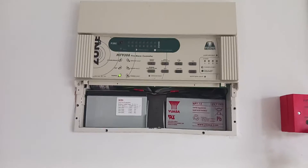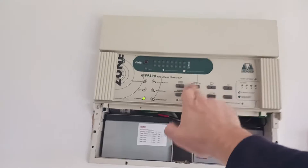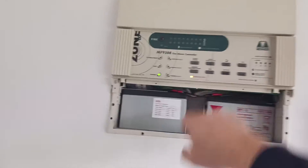Hello, welcome to this video on how to put the Memvier 8 zone into test. Start off - my default code is 2214, enter, which gives you your supervisor light.